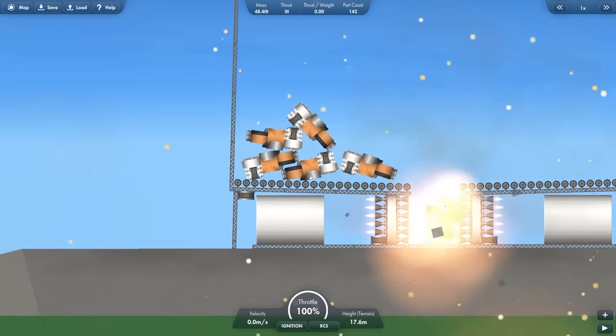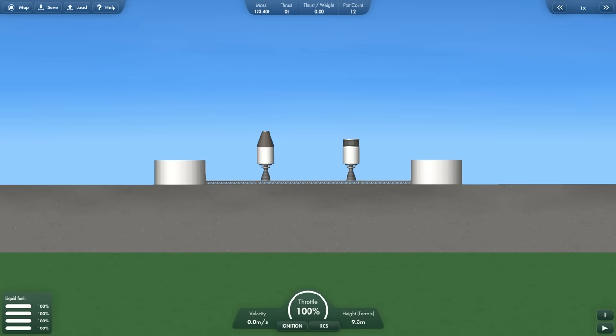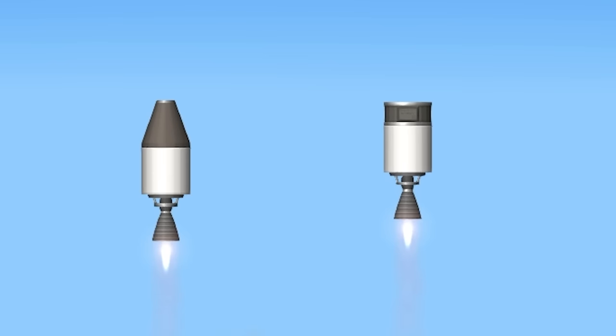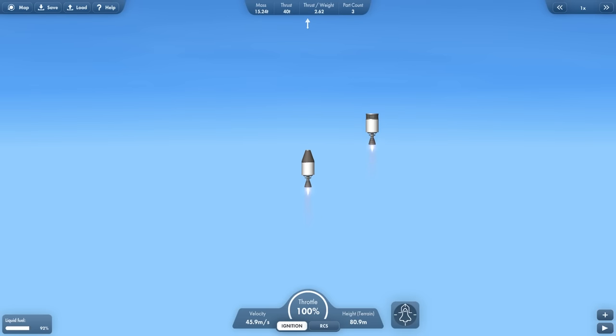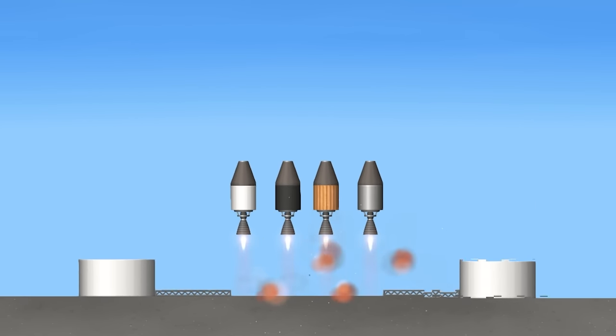Next we're going to make the deadliest trap, but first some tests. Which is better — the capsule or the probe? Comment what you think will win. Let's launch them at the same time. The probe seems better at first, but wait — the capsule is gaining speed? The capsule is faster, going so much faster. The capsule clearly wins.